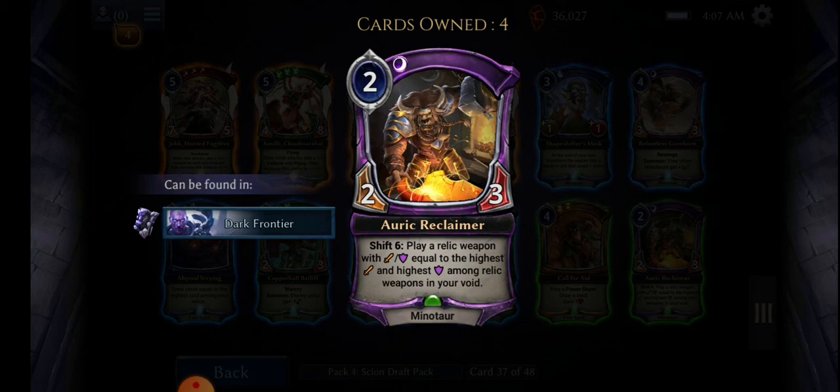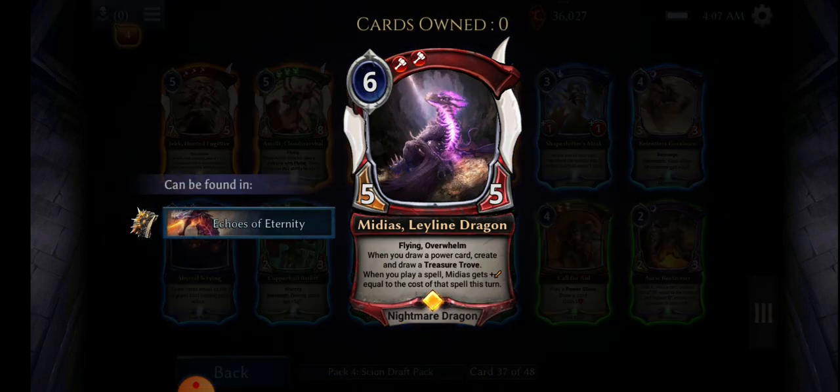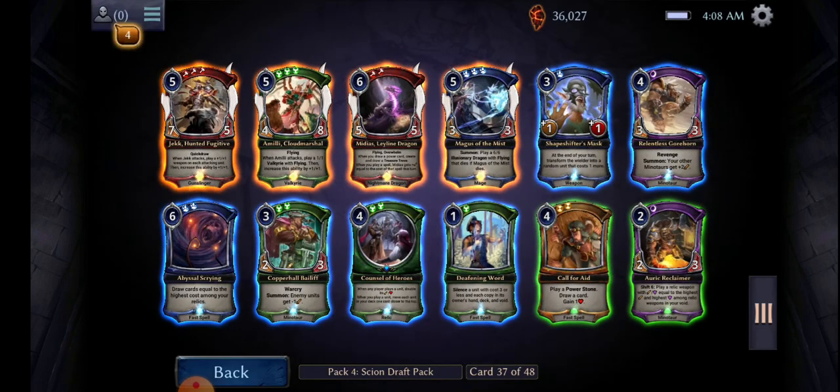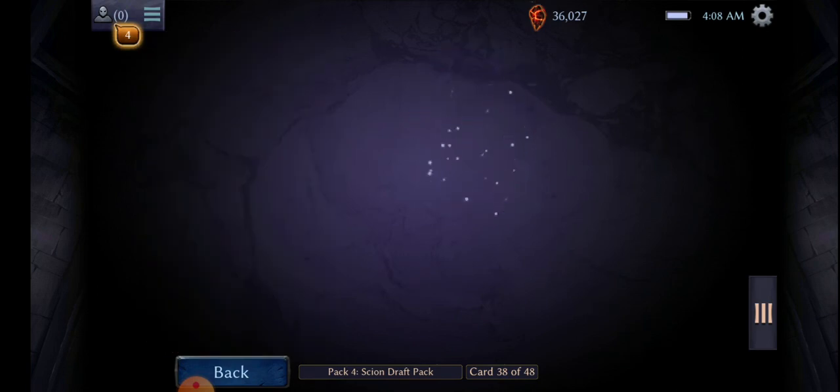Auric Reclaimer, Auric Reapon — pretty cheap. Draw Treasure Trove. Let's see this... did I just pick that guy? No way, okay then — I'll pick a Drago.